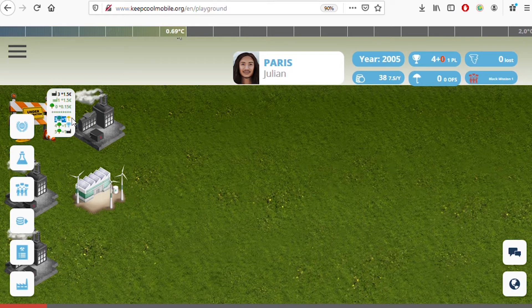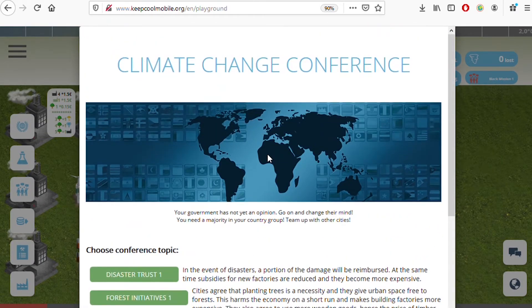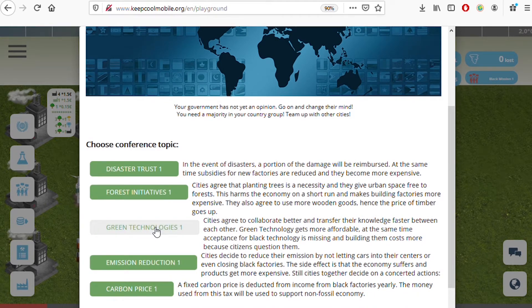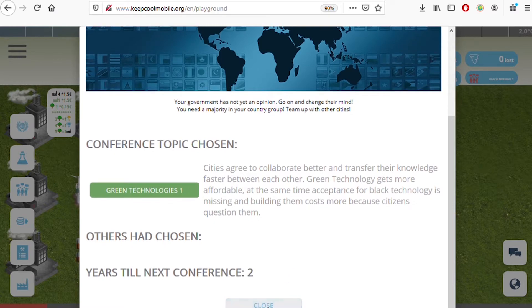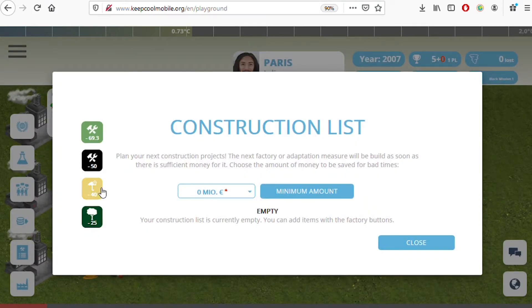Forests give a little money, but three forests provide the same protection effect as one umbrella against climate change. Four forests give one victory point, and five forests offset the emissions of one black factory. To make green factories cheaper, we can engage in politics: every eight years there's a climate conference. I propose making green technologies cheaper and black technologies more expensive. In two years we'll see the effect.